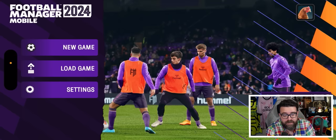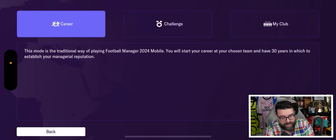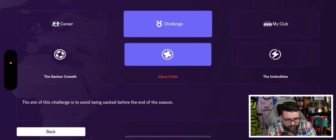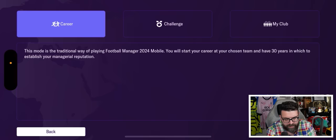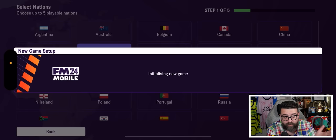One of the big new advertised features for FM24 Mobile is 'effortless onboarding,' which implies it's all going to be nice and clear. Hitting new game gives us three options: career mode, challenge mode — which seems to have fewer challenges than normal — and My Club, which is the creator club version. We'll go with a normal career mode, managing in England.